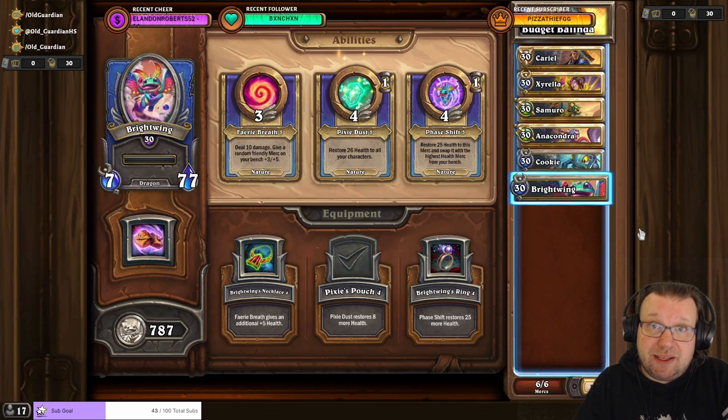The final slot can be almost anything. You could for example bring Cornelius Roame so that once Anacondra is down, Cornelius is red and Balinda is green — you could try to hit Balinda with Cornelius.